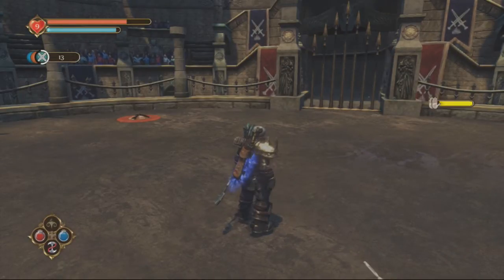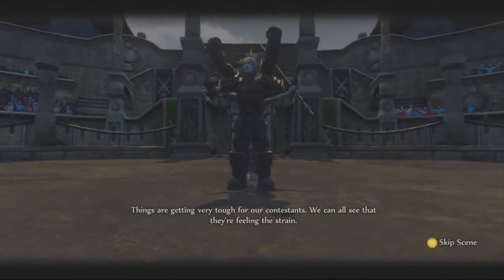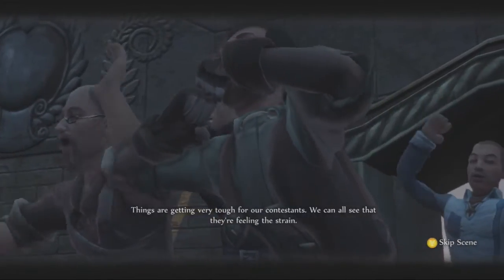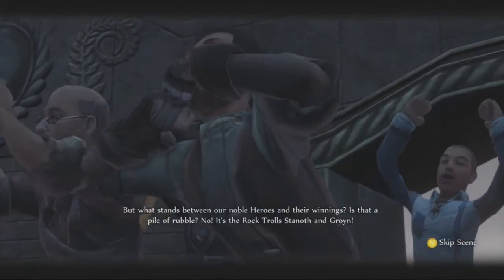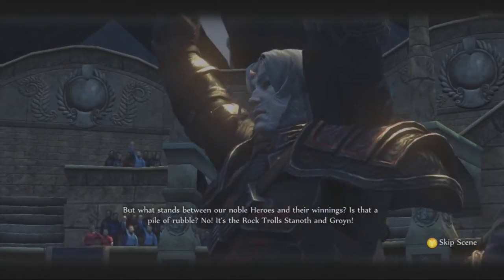A total of 10,600 gold — enough for a small house! They want another 8,000 gold. The prize pools are getting good! So you're gonna get 8,000 out of this next one. Things are getting very tough for our contestants — we can all see that they're feeling the strain! But what stands between our noble heroes and their winning? Is that a pile of rubble? No!